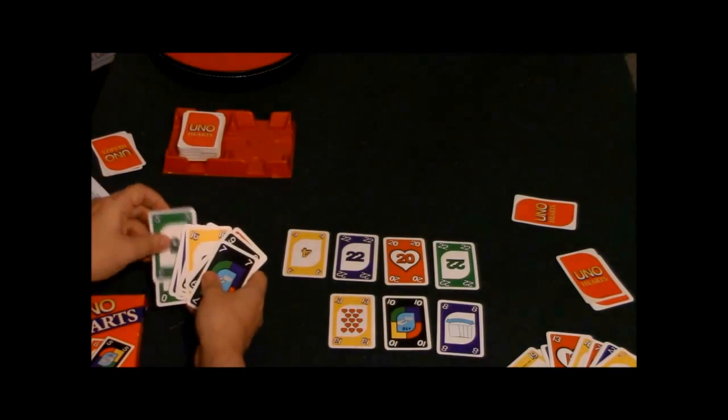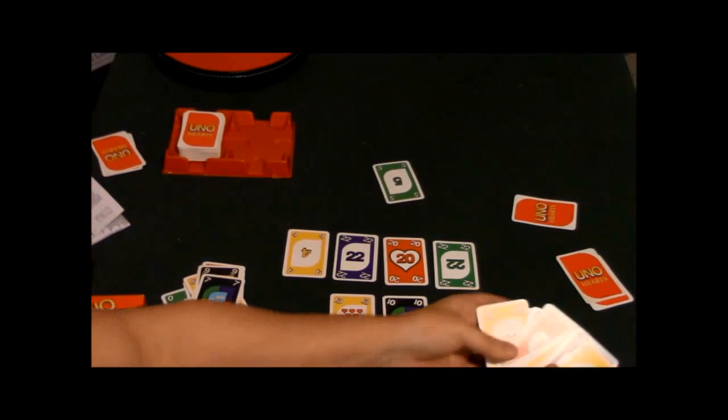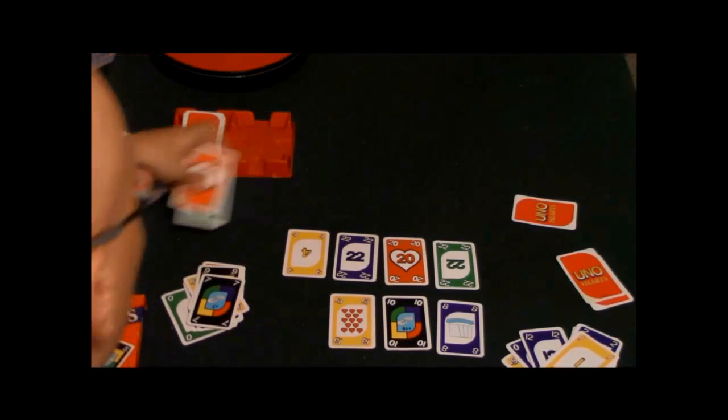For example, let's say this player doesn't have a green card. I lead with a green five and he doesn't have green so he can play whatever he wants. Since he's trying to get rid of hearts, he plays a heart. That trick goes to me, but since it contains a heart that's going to count against me as one point.